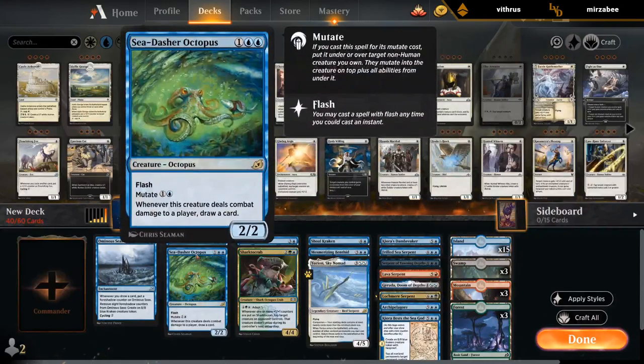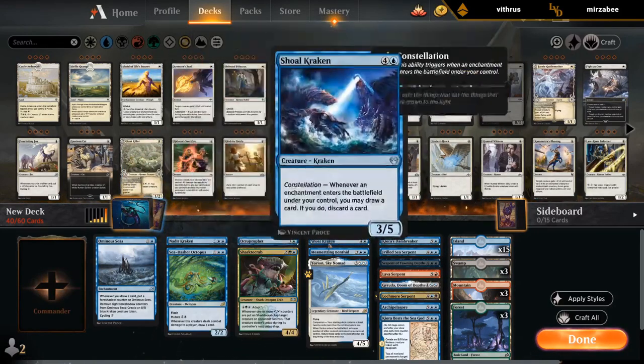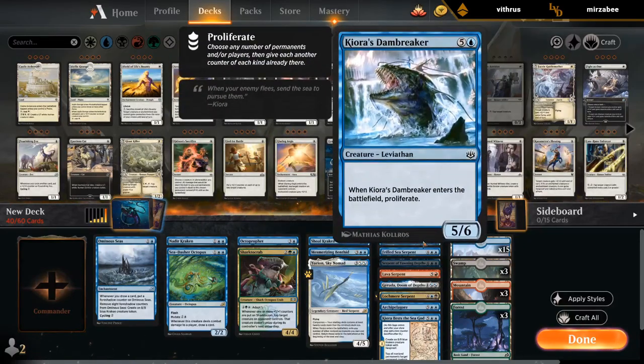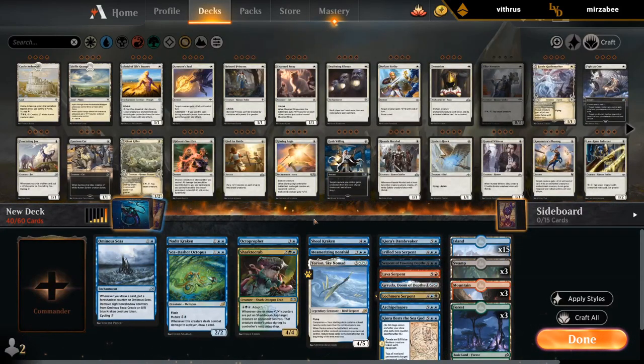They're a bit all over the place. I've got a bit of mutate here with Pelagor and Octopus, some adapts, some scry, some constellation, some proliferate, cycling — so we might have to narrow it down a little bit.